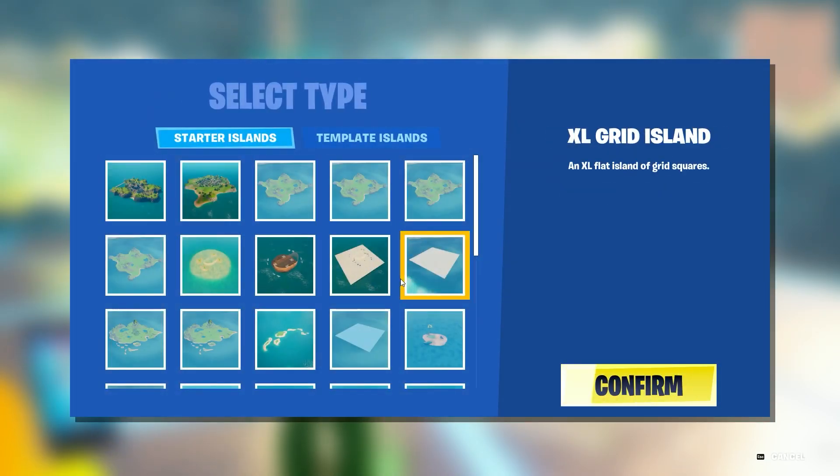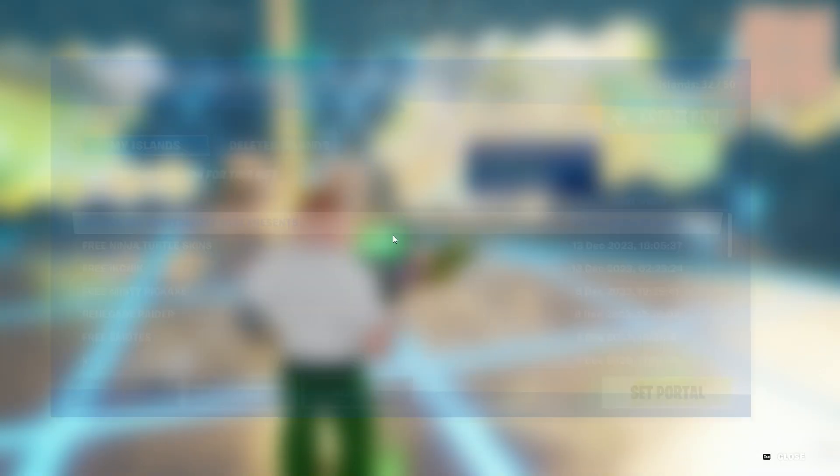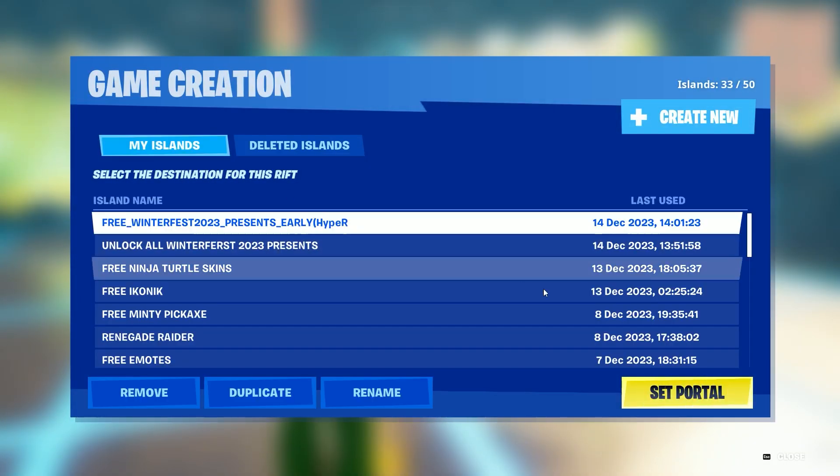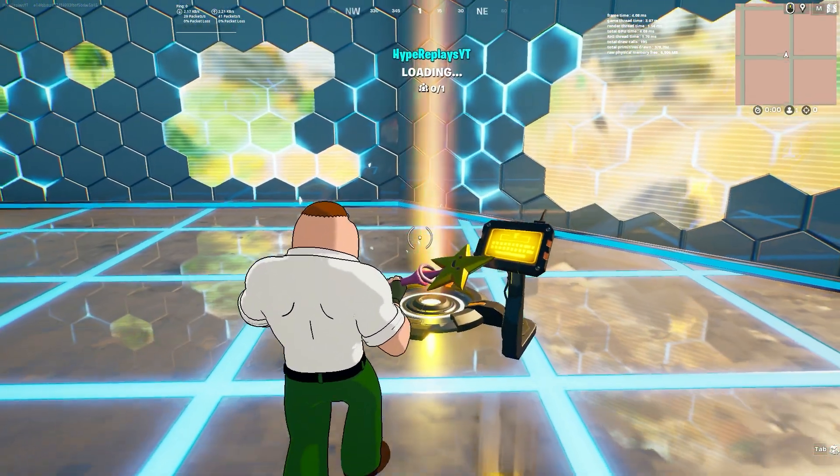Press Create New and go over to the XL Grid Island, press Continue, and name it: free_winterfest_2023_presents_early, then your Epic Games username. This is going to send a code to Epic Games so you can get the WinterFest presents early. If you can't add your username, remove the 'early' part. Then press Select Portal.